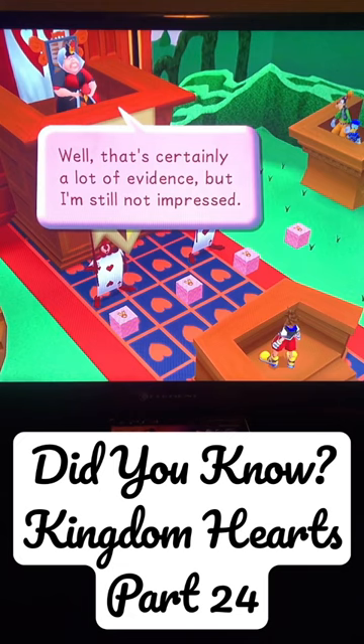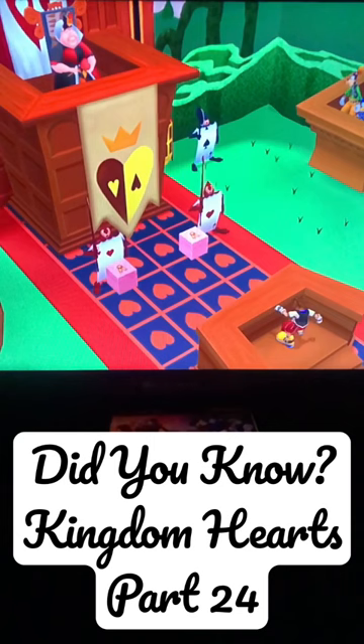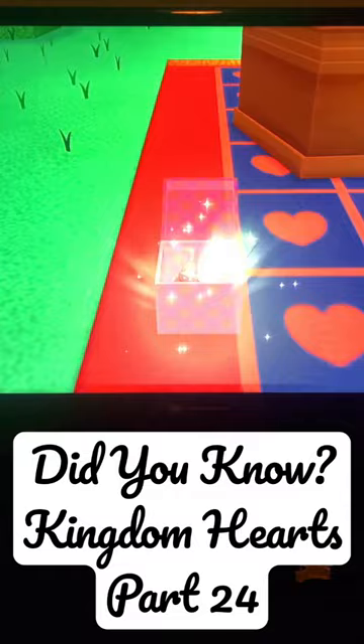If you have all four boxes of evidence, the one that falls the slowest - that's the Queen's evidence. If you only have three boxes, look for the three that fall faster than the others. Same with two and with one. You need to be very perceptive to find the one that falls the fastest. That box alone will contain a Heartless. Be aware that the Donald and Goofy box fall at similar but slightly slower rates than the Heartless box.